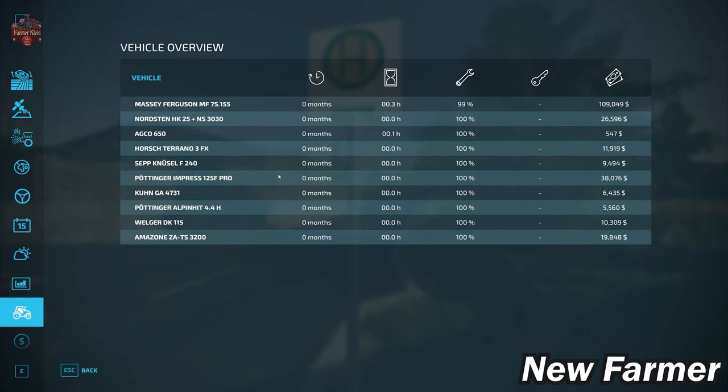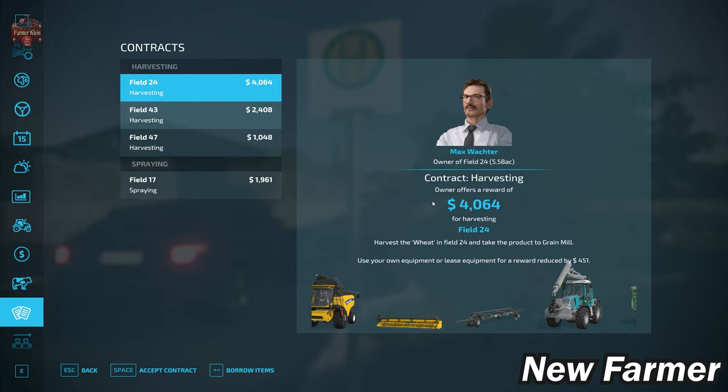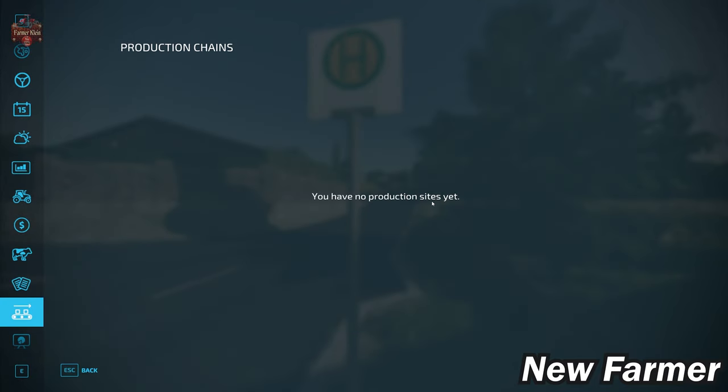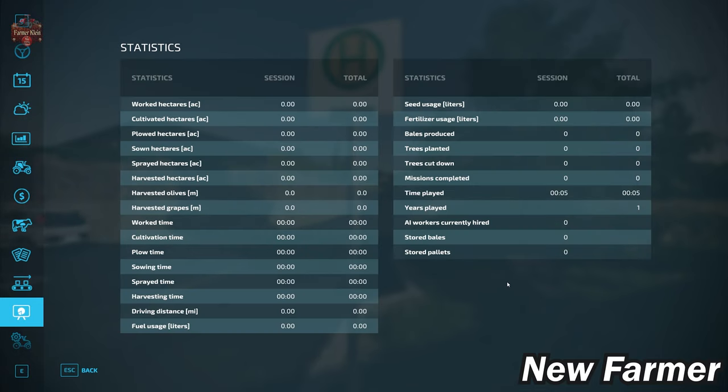We start out in New Farmer mode with a modest list of starting machinery — all owned, none leased, and all fairly well maintained. We do not have any animals at the start. We do have contracts available on this map, and we do not own any productions at the start either. This map does not have any collectibles.